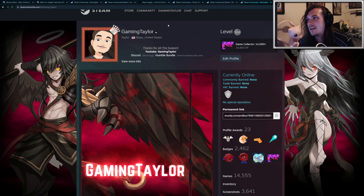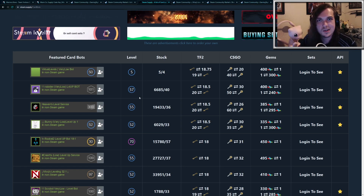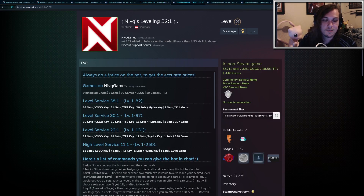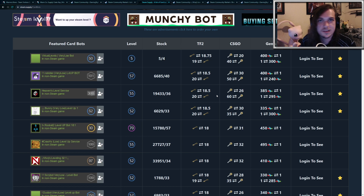The best way to craft badges is with trading card bots, and here is a website that lists all these Steam trading card bots — all the trusted ones. These are basically just profiles; you add one to your friends list. To use a trading card bot, you're going to need a TF2 key or a CSGO key. This one is trading at 18.5 sets, so 18 sets of cards for one key. I suggest just using the best rate.